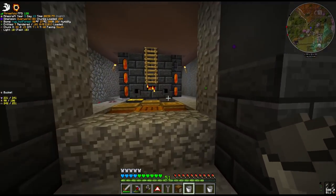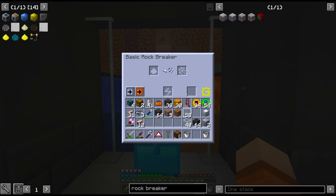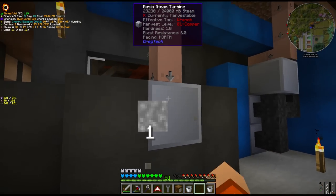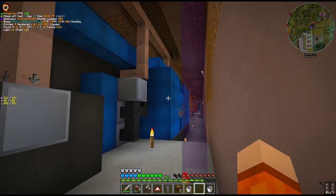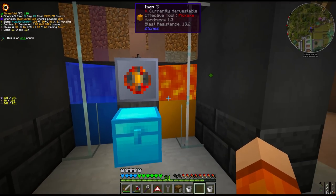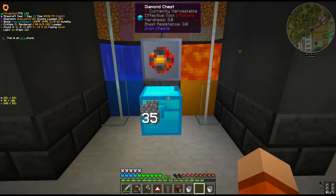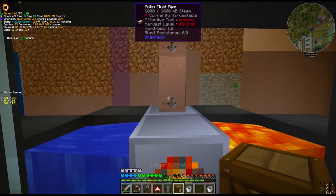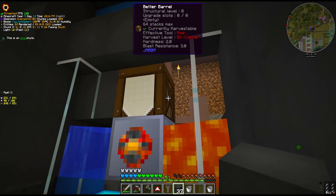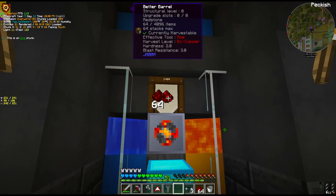I think this will automatically produce cobblestone — and yes, there we go. It's being powered by a steam turbine connected to the main steam line, repurposed from the ore washers. So water on one side, lava on the other gives us regular cobblestone, with a hopper underneath into a buffer chest. However, if we give this some redstone and cover up the water with lava, I think instead of cobblestone, with the redstone inside it should give us obsidian.